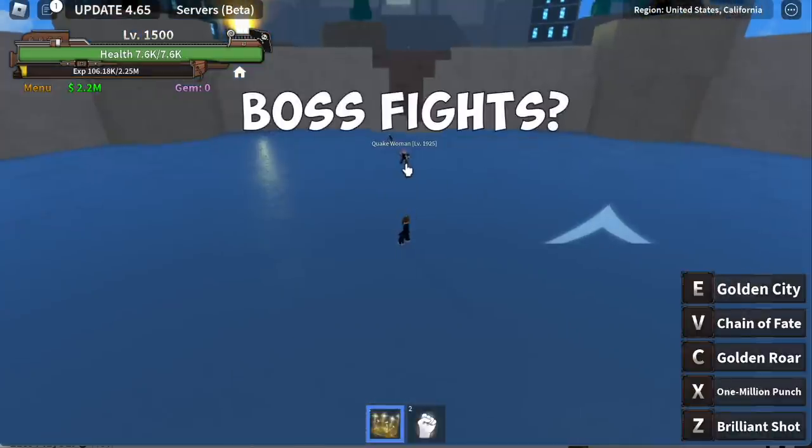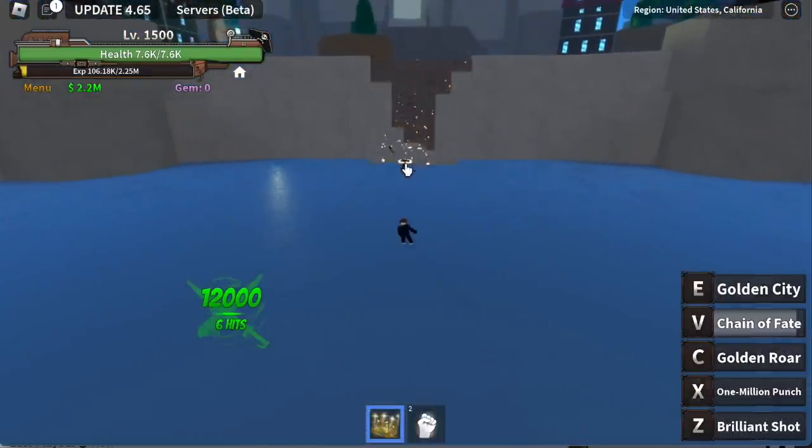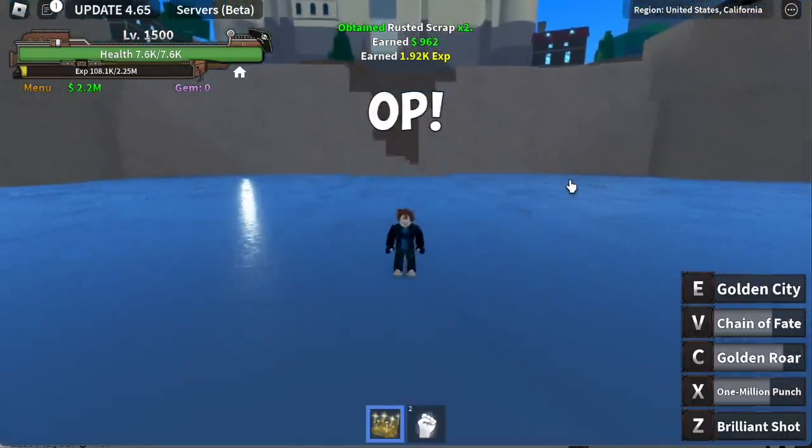For single target enemies and boss fights — use the Z skill, then V skill for stun, then X skill, and C skill. And that's it. We haven't even needed to use the E skill.